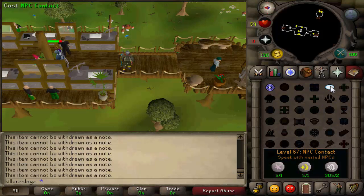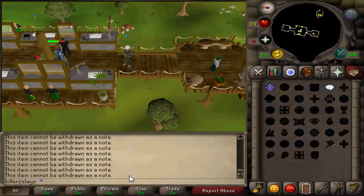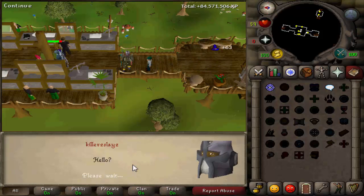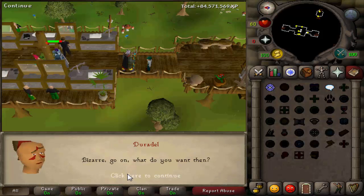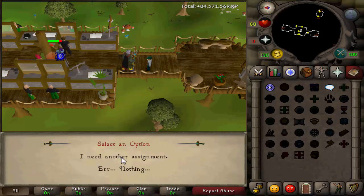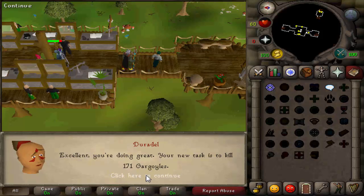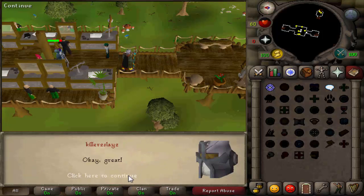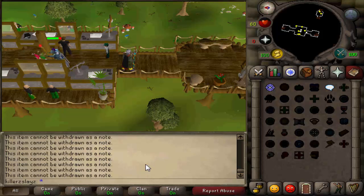I am on Lunars now because I never use regular teleports like varrock teleports, so I've thought why not put NPC contact back on. Let's see what Joradel can give us - hopefully a good task and this will be the start of the next video. 171 gargoyles - such a boring task but I am only in it for the strength XP. So I will get them done and that will be the start of the next episode. Thanks for watching and as always goodbye my friends.